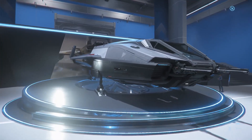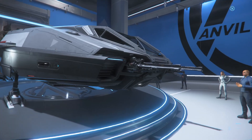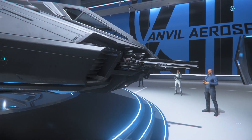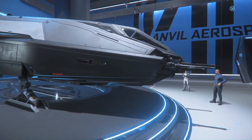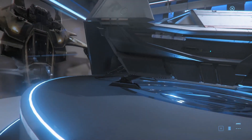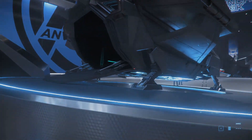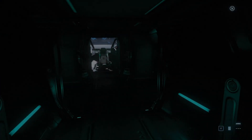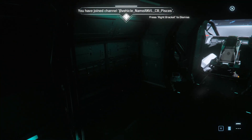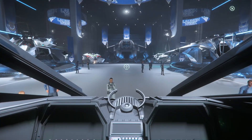The Pisces. This is one of two variants and comes with a Carrack, which we'll talk about more later in the tour. The C8 comes with two size 1 hardpoints, and the Expedition Pisces comes with two more size 1 hardpoints. Both have two size 1 missiles and carry four units of cargo. Both have one size 1 powerplant, shield generator, QT — which stands for quantum drive — and two size 1 coolers.